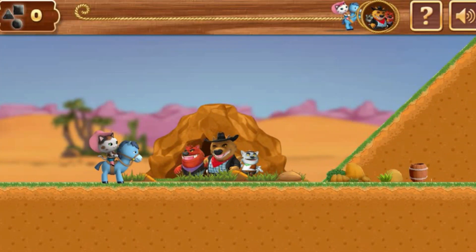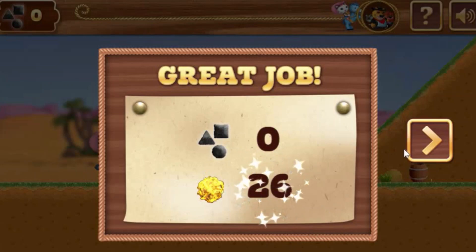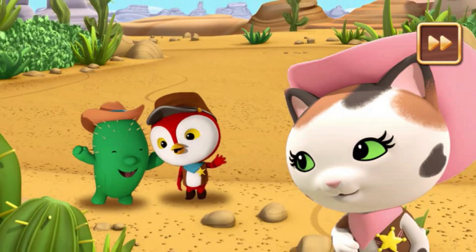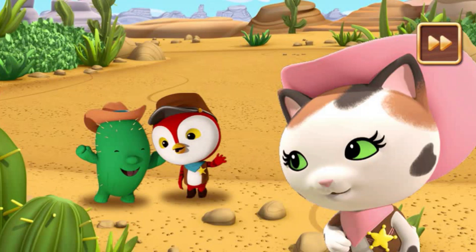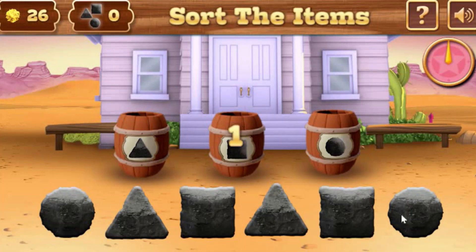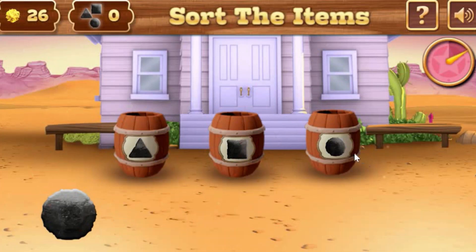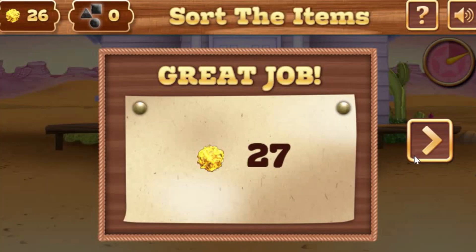Yee-haw, we found the hideout! Great job! You just earned yourself some gold nuggets. Your days of robbing and stealing are over. Great job, partner! Now let's go and sort the stolen items and give them all back to their rightful owner. A perfect match — you got them all sorted! The conductors will be mighty glad to get all their coal back so the train can run again. You just earned yourself some gold nuggets.